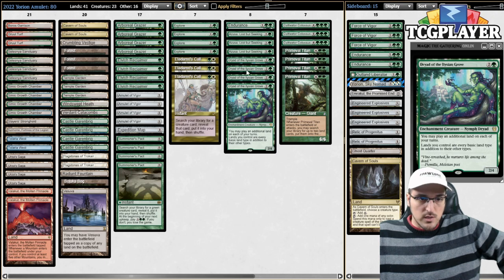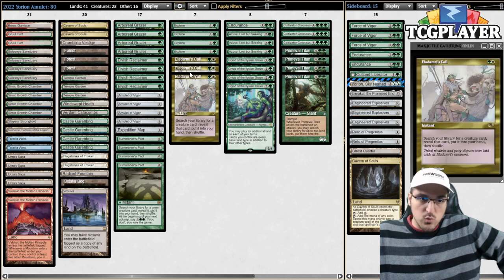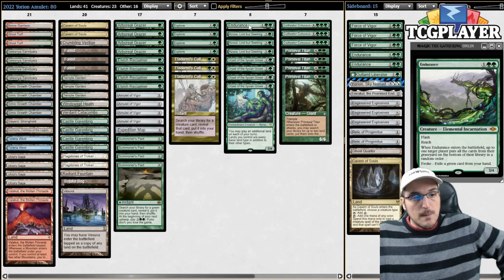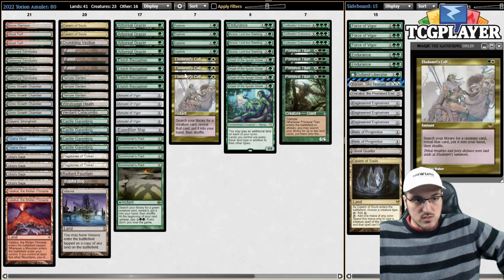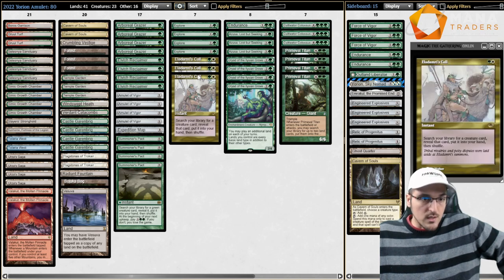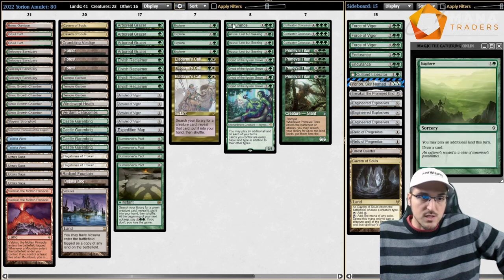We are also playing the obvious Dryads and Azusas, but because we're jamming some copies of Elvish Reclaimer's Call, that allows us to have access to a one-off Endurance in the main deck, which can be pretty interesting. This card is obviously fantastic against stuff like Mill and very good against graveyard decks like Dredge or Reanimator. Having access to this game one can gain us a significant advantage in those matchups, and we have both Elvish Reclaimer's Call and Summoner's Pact to get it.